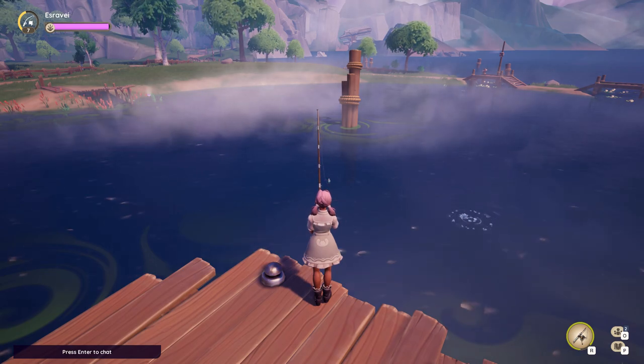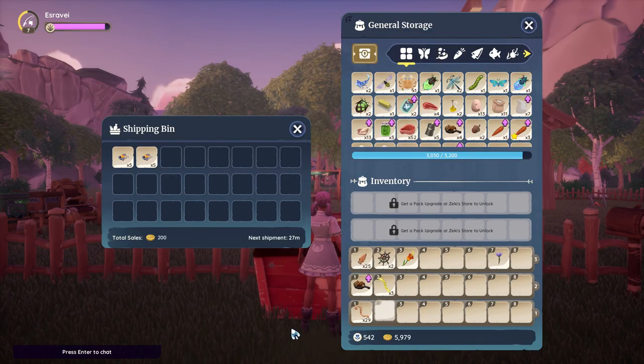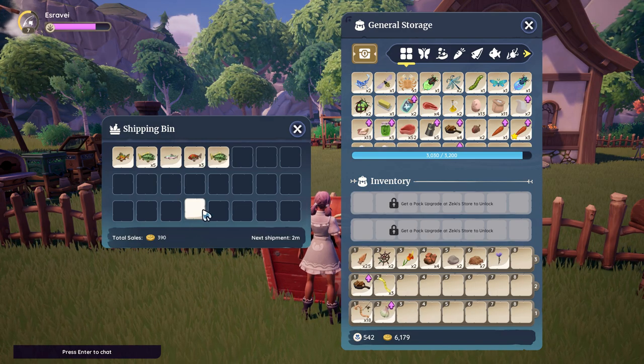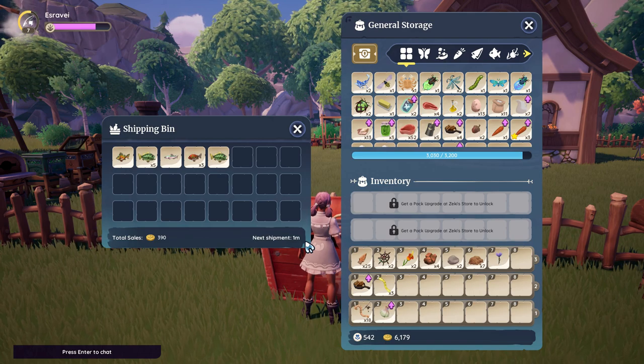For Kilima Lake with no bait, I caught 10 ghillie fins. The gold total was 200. When using normal worms, I caught 1 painted perch, 6 largemouth bass, 1 prism trout, and 3 smallmouth bass. The gold total was 390.